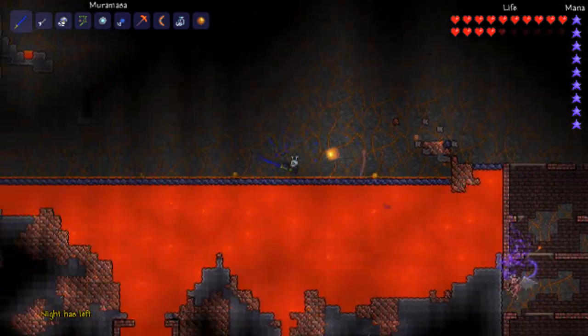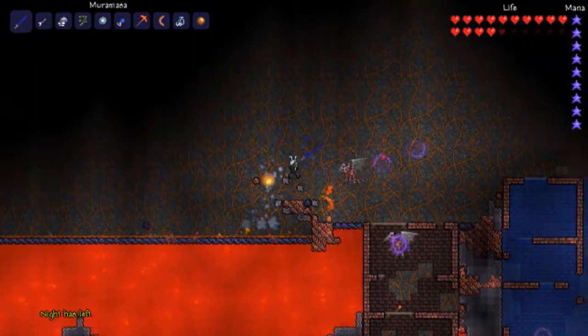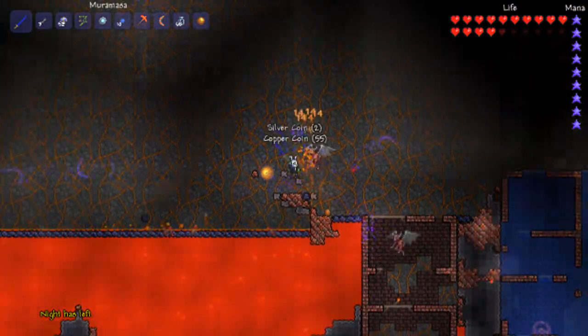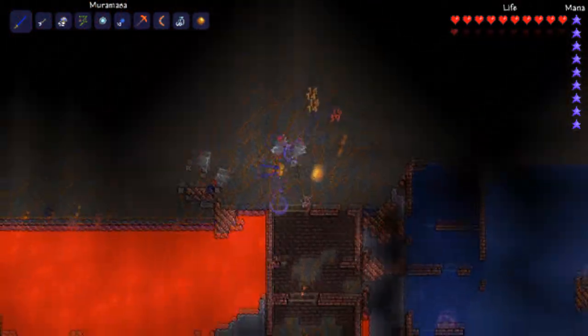Here we are in hell. There's a new enemy here called the demon. I always like new enemies — it just gives you more stuff to do and makes it more interesting.